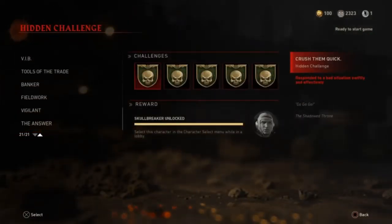Let's go back down to it. It's called "The Answer" — that is the category. I'm going to go through each one and show you, or have links down in the description, to every challenge that is difficult to do. Then I'm going to show you some footage of us unlocking the last one at the very end and how we did it. So first off, we've got "Crushed Them Quickly." It says responded to a bad situation swiftly and effectively.